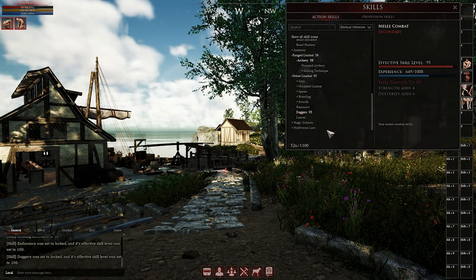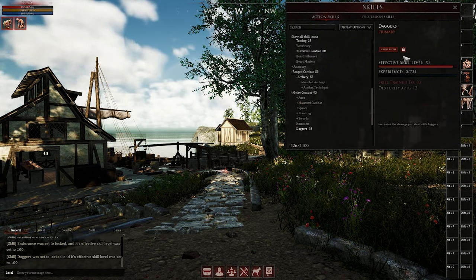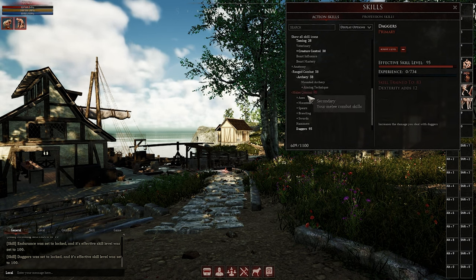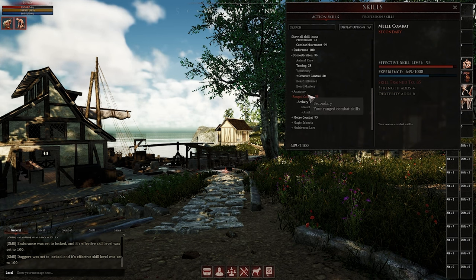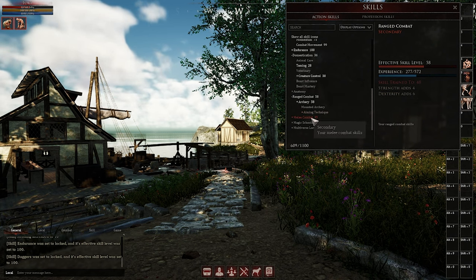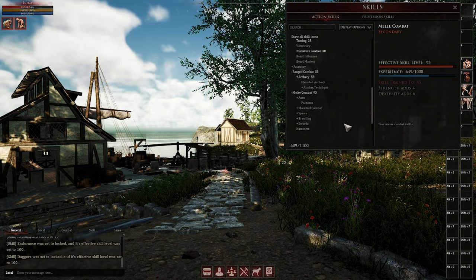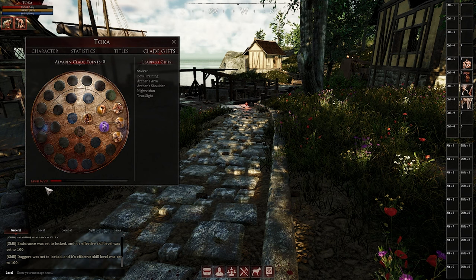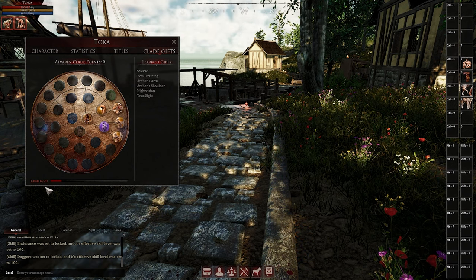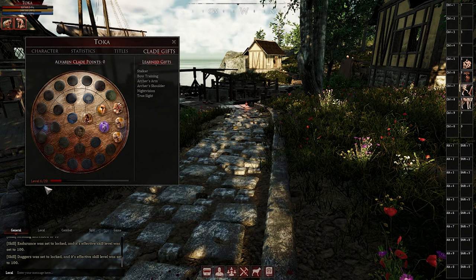The first two things are going to be clade points and combat skills. I honestly don't even bother crafting at all in Haven since I find leveling crafting is easier done with a horse and bag, gathering materials on mainland. If you take the time in Haven to level your combat skills up, you will have the ability to defend yourself when collecting materials to level up crafting. You're also going to want to get at least five to seven clade gifts before you leave, because that's the amount you'll need to be effective when you go to mainland.